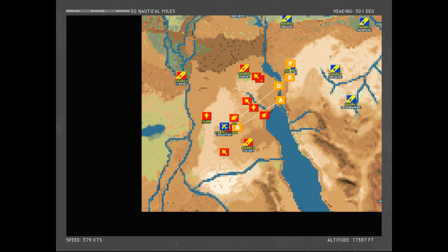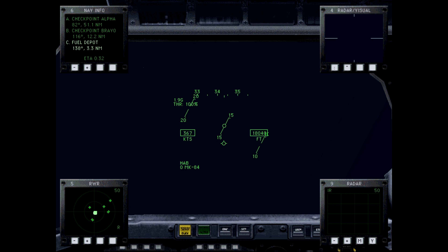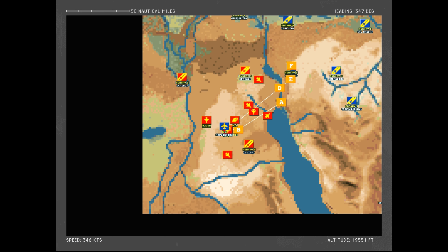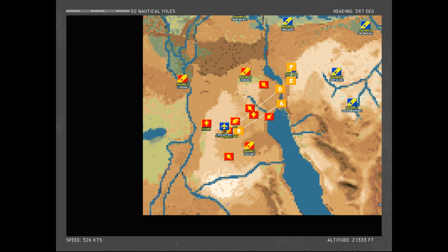Looks like the fighters have not locked onto us yet, so we're going to try to weave our way through the north. We should be a bit better in a climb now that we've dropped half our bomb load. Let's climb back up to 40,000 feet — get some distance between us and the ground radar so they can't vector the fighters in on us. Right now they just know that we bombed the depot.